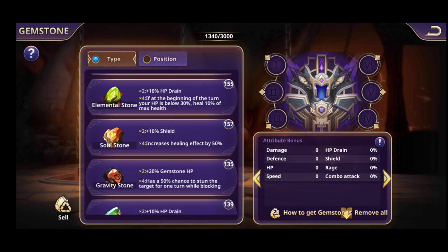The Elemental Stone: two stones give plus 10% HP drain. With four pieces, if at the beginning of the turn your HP is below 30%, you heal 10% of maximum HP. You want to put this on a hero that does HP drain — like Grim Reaper, who has a really good skill. Definitely a good hero for Elemental Stones.